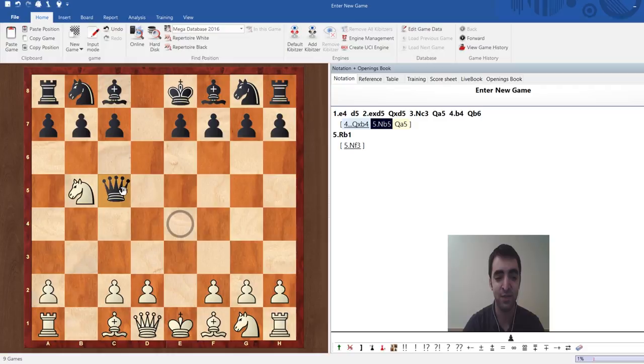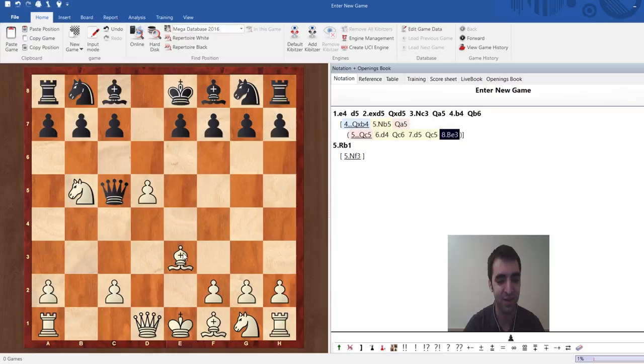There are not too many other options for black. If queen c5 is played, that would just walk into d4 and white gets some serious initiative against the queen, because the queen is always tied down to the c-pawn. For example, queen c6 would walk into d5. Let's say queen back to c5 — after bishop e3 and queen b4, c3, queen a5, the position looks very, very nice for white.